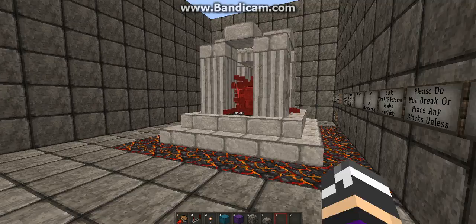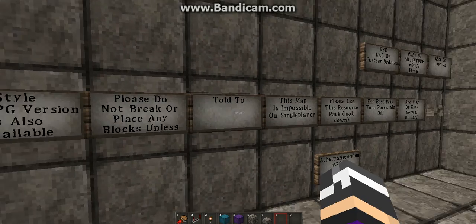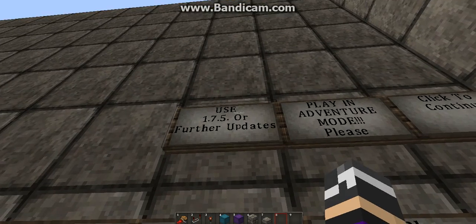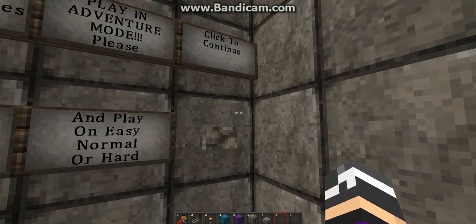This is a really cool adventure map. This is what the Ion Reactor looks like. It's very cool. It's best to turn particles off. Use 1.7.5 for further updates. Play on Easy, Normal, or Hard.